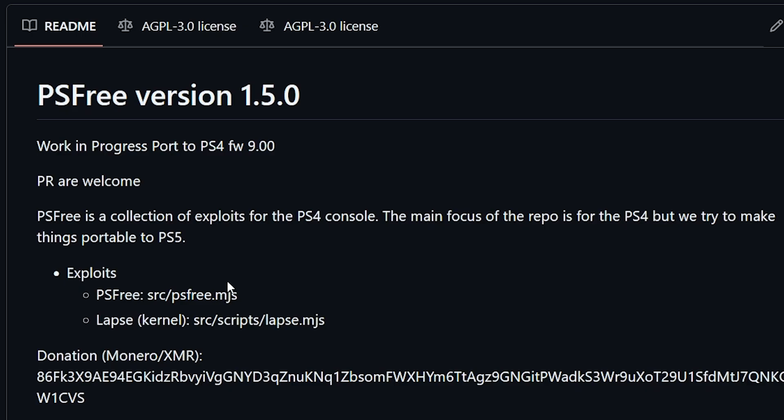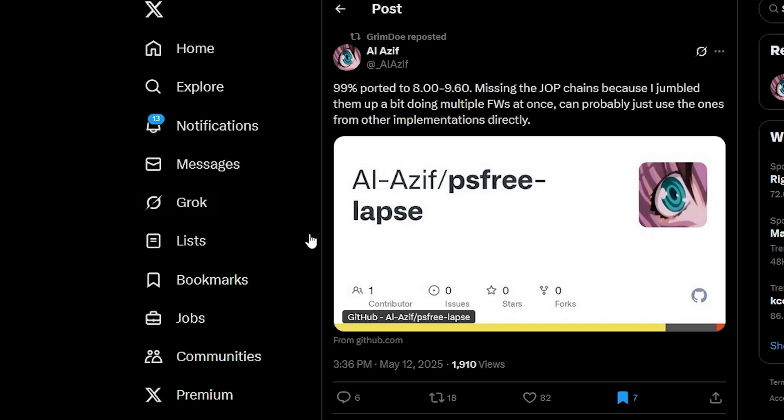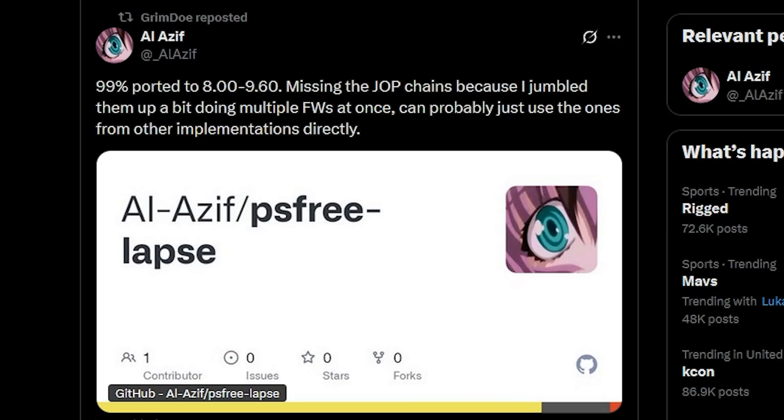He reached out to a number of folks for help, and what it looks like we have is that as of today, we have Alazif, who has posted this and said 99% ported to 8.00 to 9.60. Missing the JOP chains, because he jumbled them up a bit doing multiple firmwares at once, but can probably just use the ones from other implementations directly.